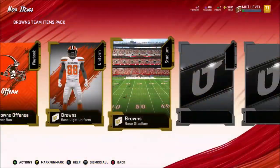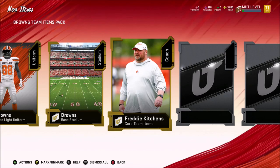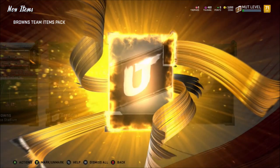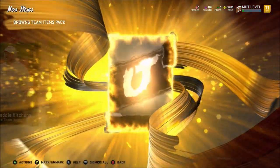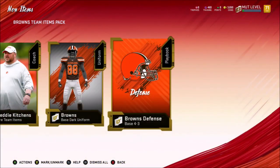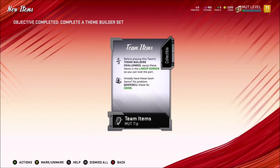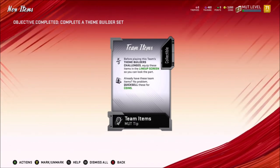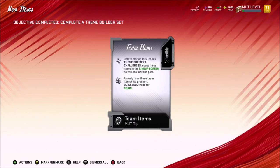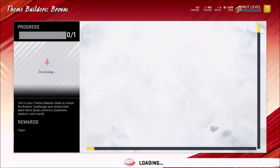I'll take it. We got the Browns stadium. We got the Browns coach. We got the Browns dark uniform. Heck yeah, Jonas. And we got the Browns defense. I mean, do we want their defense? Yeah, their defense is good. So it says team items: before playing this team's theme builder challenge, equip these items in the lineup screen so you can look the part. Already have these items? No problem — quick sell them.